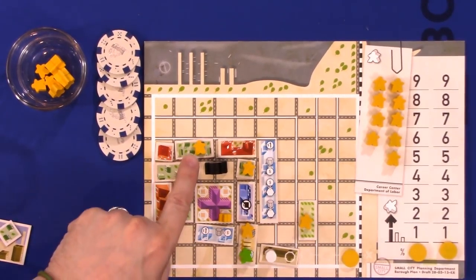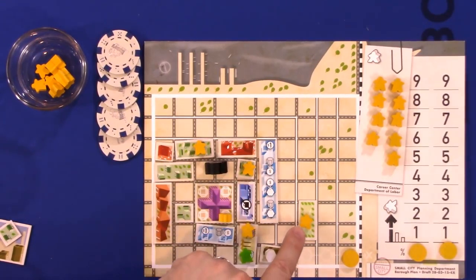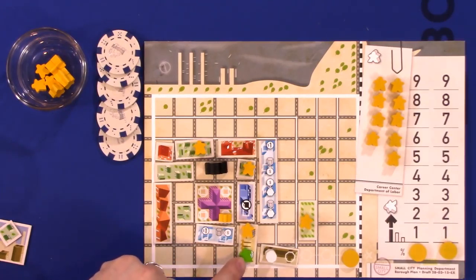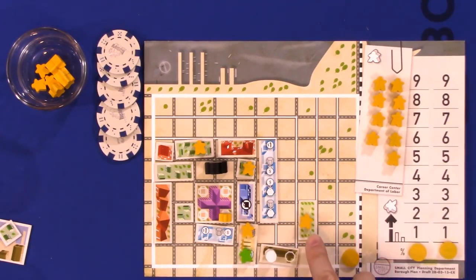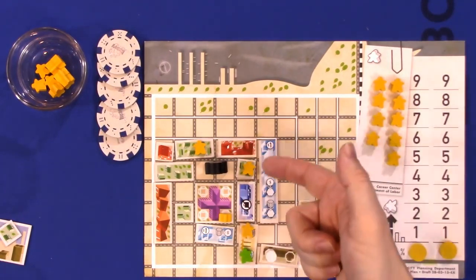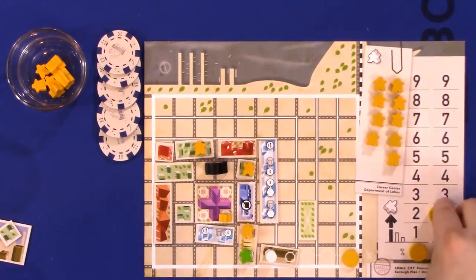In this example, that produces seven pollution. You track that on your pollution tracker, but first you subtract one percentage point of pollution for each square covered by a park — whether manned or not. Edward would lose two additional points of pollution from his park, bringing him down to five.